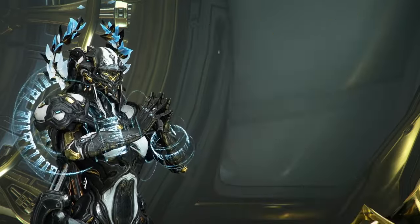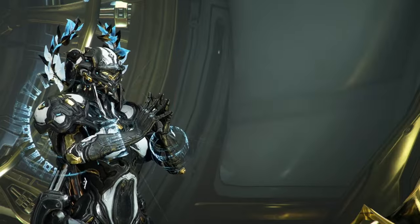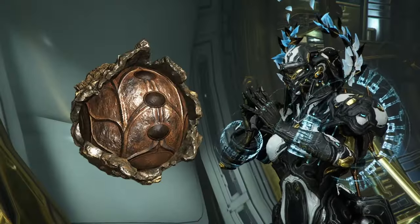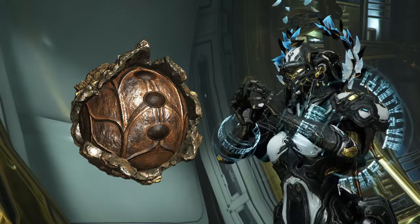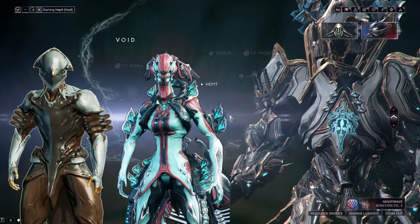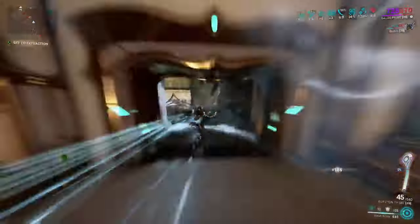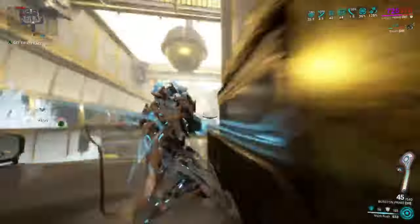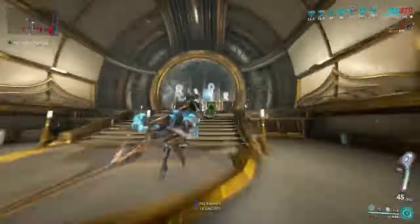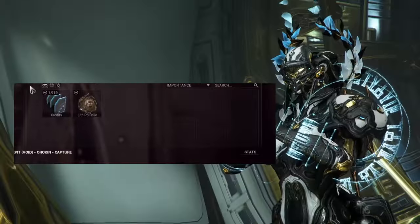For this video, I'm gonna assume that you know your star chart and just show you the best ways to get each class of relic. There are a lot of ways to get Lith relics. The best way for me is running the capture mission Hepet in the Void using a fast warframe like Volt, Titania, or Gauss. This node has a 100% chance of giving you a Lith relic or an Ayah, which is a resource that can be exchanged for more relics. With this method, you could get more than 50 to 60 relics an hour.